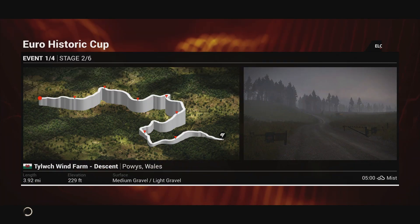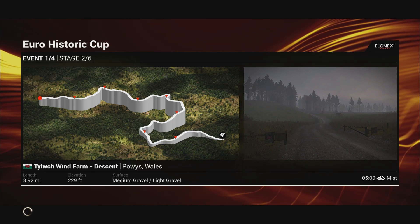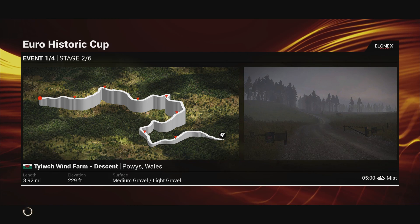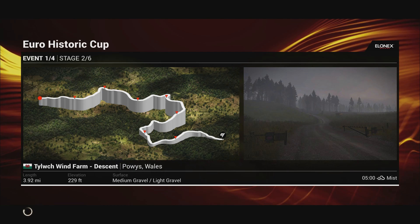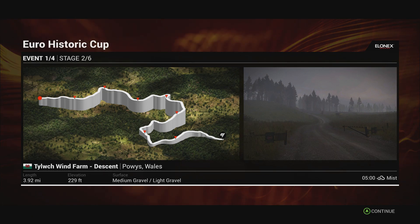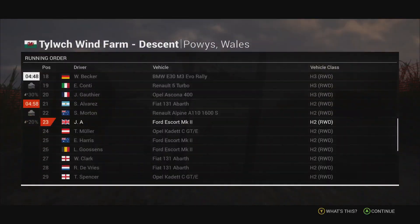Hopefully the next stage is a bit shorter. 3.92 miles this time, 229 feet elevation, medium and light gravel, and 5 in the morning with some mist — a little later in the day, brighter but the mist will reduce visibility. Sorry for stuttering — we're currently suffering through a little bit of a storm right now, about 50 miles an hour outside.